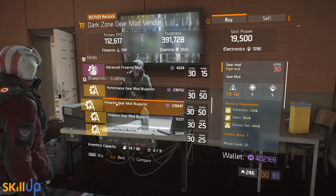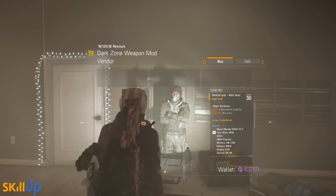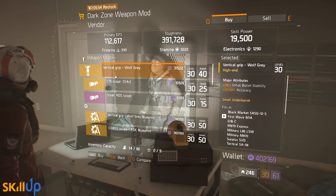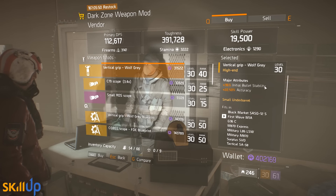At the DZ4 vendor this week, they have the Performance Gear Mod which nobody wants, but they do have the Firearms Gear Mod blueprint. It's level 32, it's 236,000 DZ Funds at rank 50 — so pick that one up if you haven't got it already.